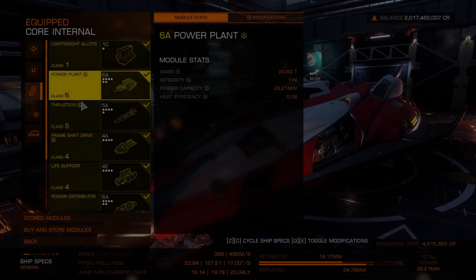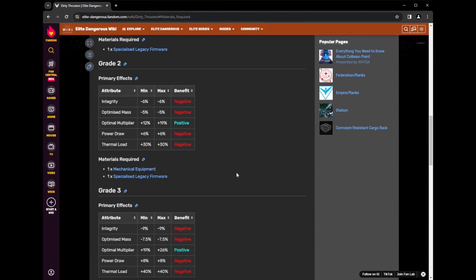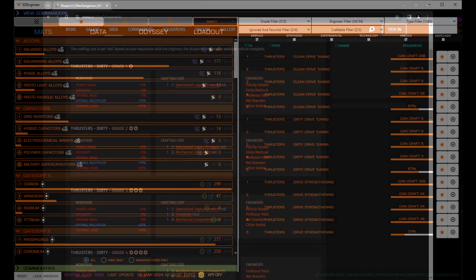So how do you know which materials you'll need for the upgrades that you want? I'd highly recommend not waiting until you get to the shop, but instead looking online at the Elite Dangerous Wiki, or Inara, or even better, check out the ED Engineer tool, which is available at the link below. Let's check out how to use it.